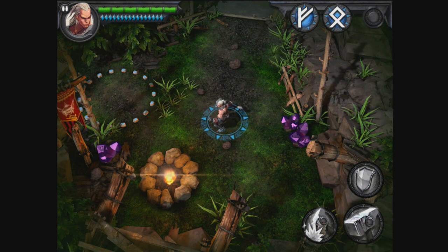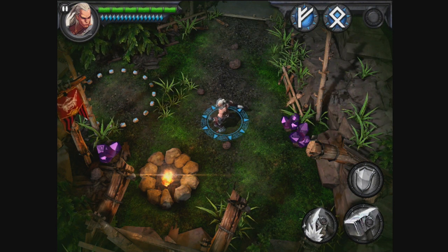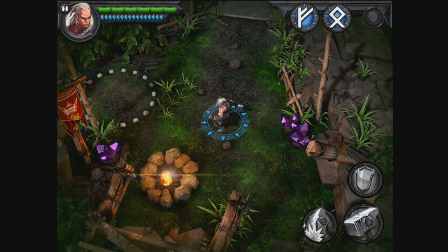So you can see my avatar on the top left, next to that is my health in the green, and my action points in the blue.